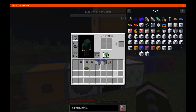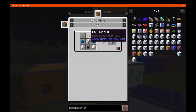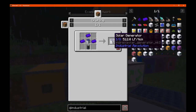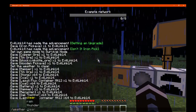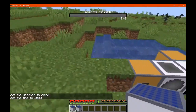Moving on though, we have obviously two solar generators. We have a lower tier — so we have the basic here made with the circuits and other such. You can upgrade it to 512 with some Nikolite ingots. We'll just go and clear the weather again and place these in the world and see how good they are at generating and if they have a GUI or not.